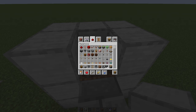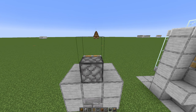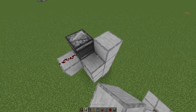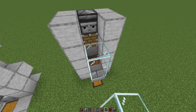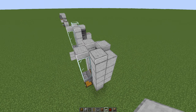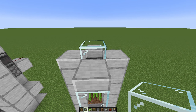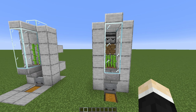Then we need a piston and an observer. The piston goes here, observer on top, block behind it, and one redstone dust. Then some blocks on the sides, and some glass on the front. Then four slabs around it, like so. If you build this in a dark area, replace the glass block with a light source block, like a jack-o-lantern or a glowstone. And there you go — a simple sugarcane farm. This will also work with bamboo.